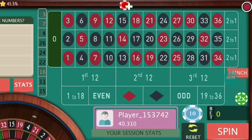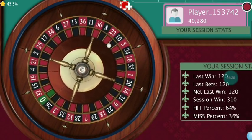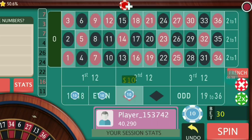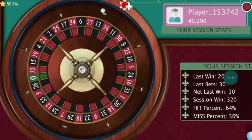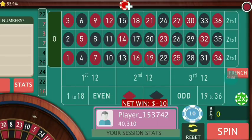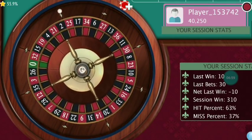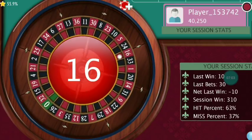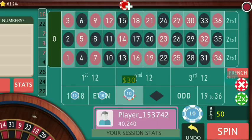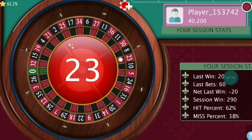We make some profit, so we start from the beginning. We win 10 dollars again and start from the beginning. It's 22 and we lose 10 dollars, so we go for even, black, and bigger number with 20 dollars at all three places. It's 16 and we lose — red, smaller, even number this time with 30 dollars at all three places. I add one unit — 10 dollars — to all the places.